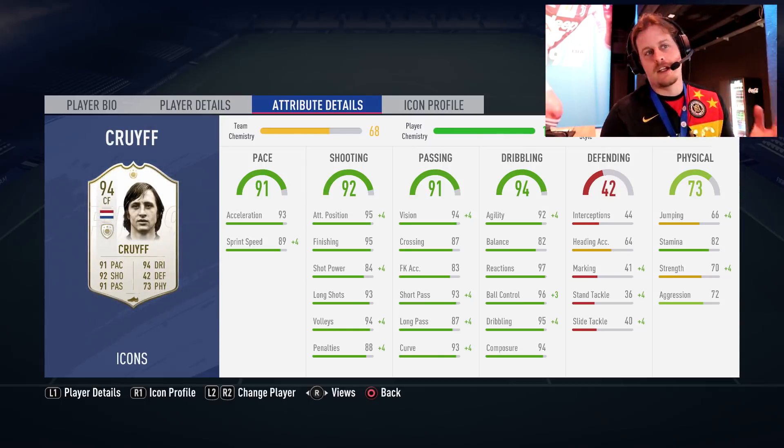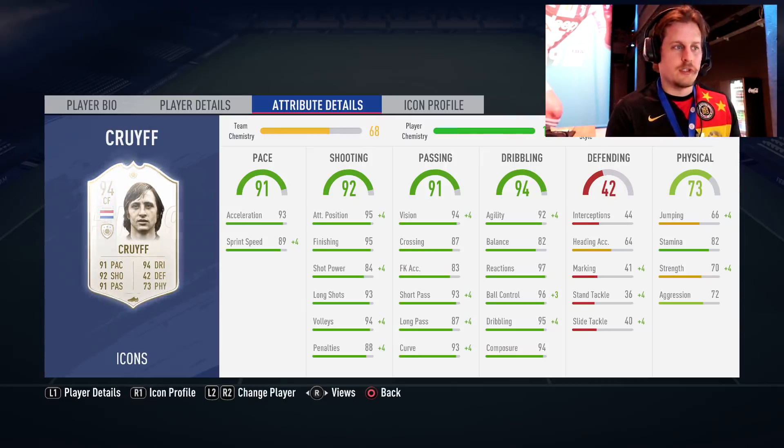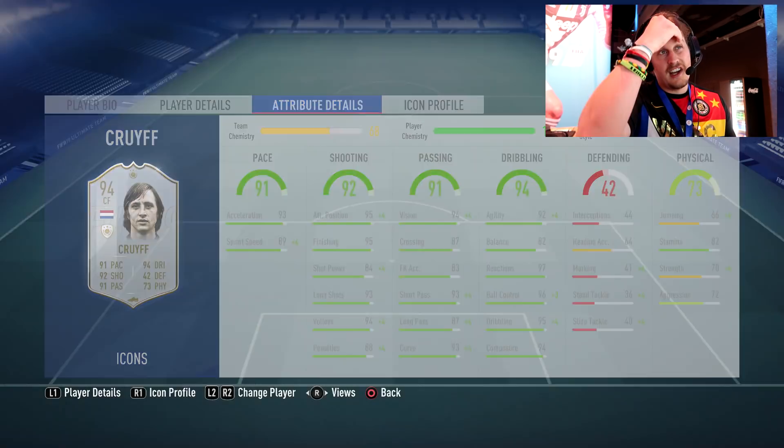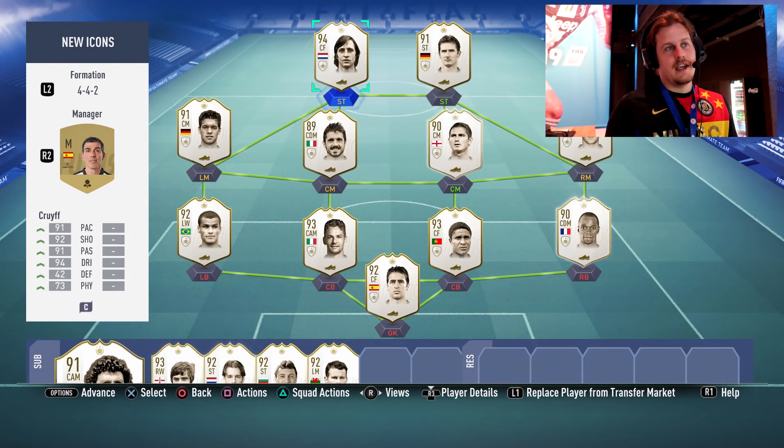Just look at those stats — dribbling, passing, shooting — it looks like an insane card. 82 stamina maybe lets him down a little bit, and strength I don't think is going to be as important this year. That is to be determined, but those are the brand new icons in FIFA 19. As you can see we've got a 92 with 68 chemistry — we weren't going for chemistry here.